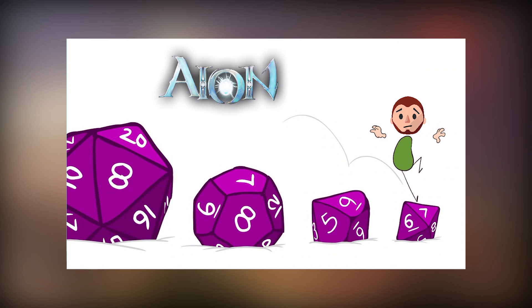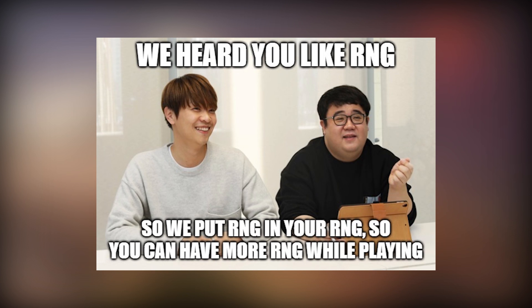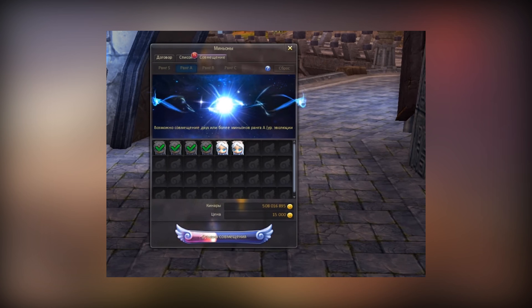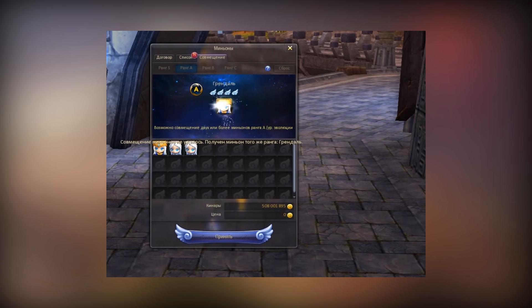I used to believe we have too much RNG in this game, but unfortunately our Korean friends from NCSoft don't share this opinion. That's why they add complicated mechanics with every patch. For example, the only way of getting new S-rank minions is fusion. You can combine 2, 3 or 4 fully evolved A-rank minions. The chance depends on the number of minions, of course. If the fusion fails, you'll receive a random level 4 A-rank minion.